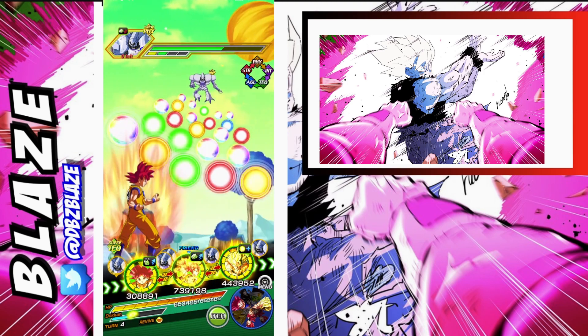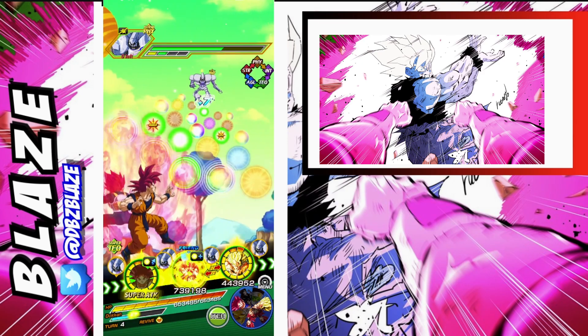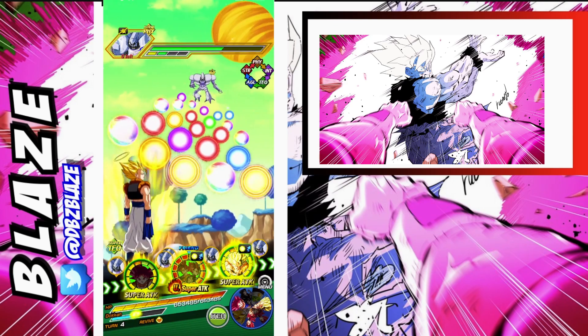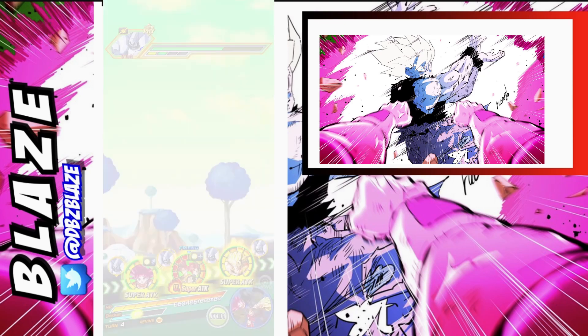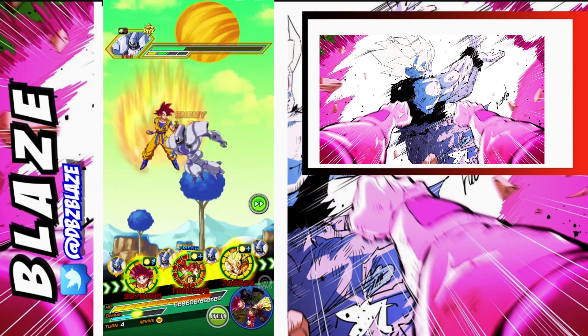My plan this turn was actually not to kill the robots, and maybe kill them next phase so we can start off against Metal Cooler with the God Goku. But unfortunately the LR Gods are just very, very strong. As you can see, I go for a 12-key super with Tech Gogeta — Tech Gogeta is a fantastic unit. The only problem is that his defense isn't as powerful as Vegito's attacking force.